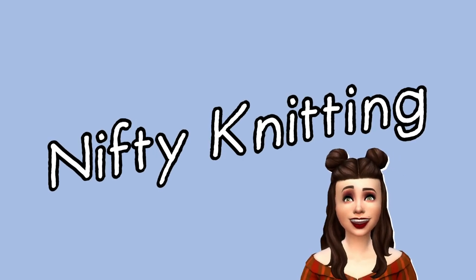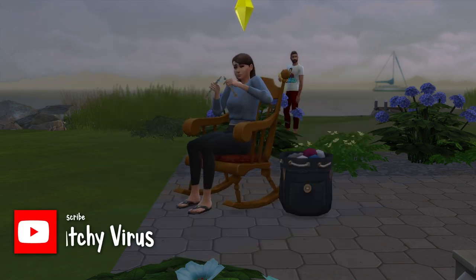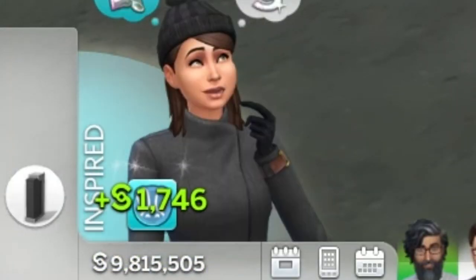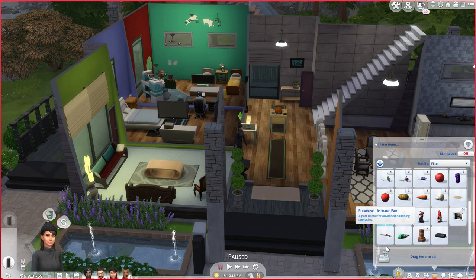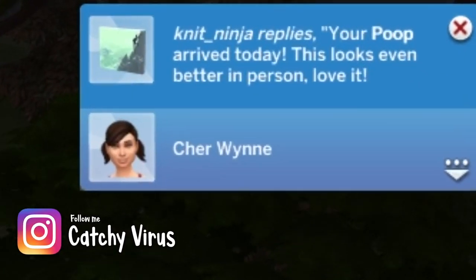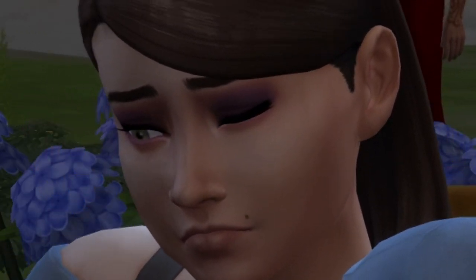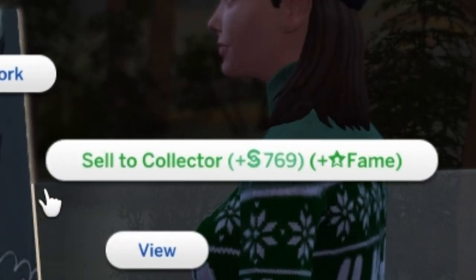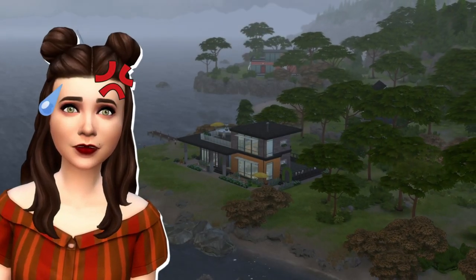Next we've got Nifty Knitting. If you've got Nifty Knitting but you haven't been utilizing Plopsy, you need to get on it. It does cost 5 simoleons to list an item on Plopsy, but it's sort of a spend-some-to-earn-some situation. You'll be notified when someone wants to buy your item, then click through your inventory and ship it to the buyer — once it's shipped, you'll receive payment. After a while you'll get a review notification, which is often pretty funny. You can actually earn more money selling on Plopsy compared to traditional methods like selling a painting to a collector, though it can take a while for items to sell.